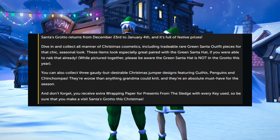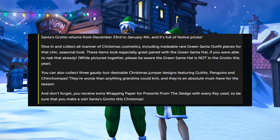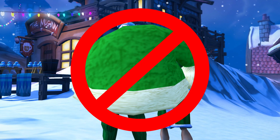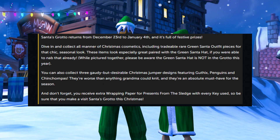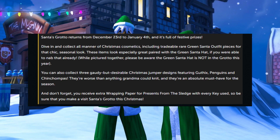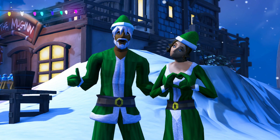At Santa's Grotto you'll find all manner of Christmas cosmetics, including a tradable new Rare Green Santa outfit to match with last year's green Santa hat. Keep in mind, while pictured together in this image, the Santa hat is not part of the grotto this year. You can also collect three Christmas jumpers designed after Guthix, Penguins, and Chinchompas. Note that you'll receive extra wrapping paper from presents from the sledge every key you use, so make sure you visit Santa's Grotto this Christmas.